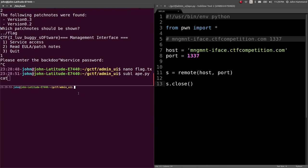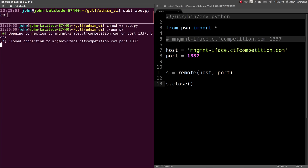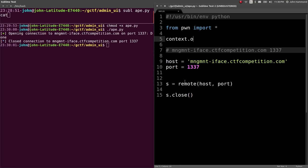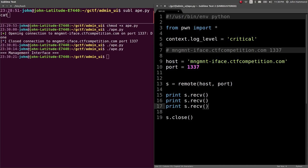chmod plus x, run it. Okay, we got the connection. If we wanted to remove that boilerplate stuff, we can do context.loglevel set to critical or something, so we don't see all those notifications about trying to open or close a connection. And we can print out s.receive if we wanted to — so we're getting all that content.